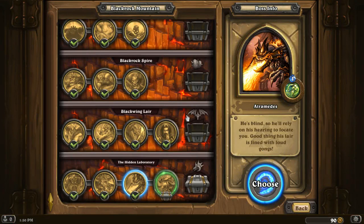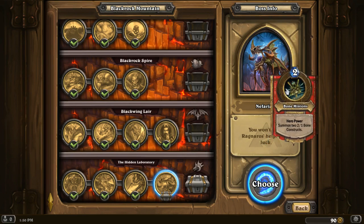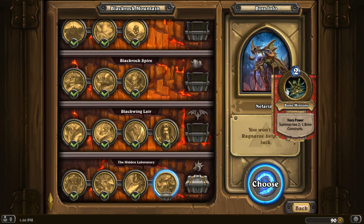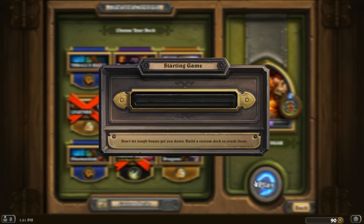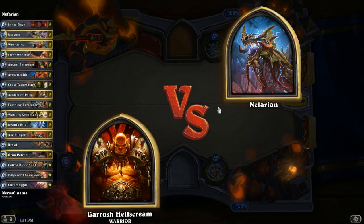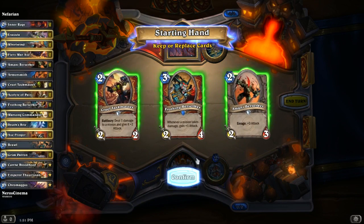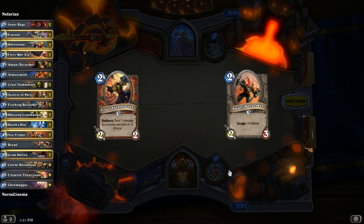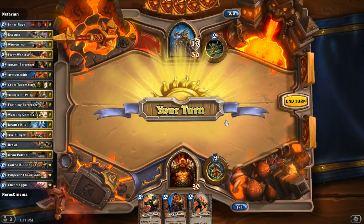Alright, final boss here — Nefarian! His ability is to summon 2/1 Bone Constructs. I think we're going to go with a Warrior for him, because I have a lot of cards for Enrages and AoE. I'm basically going to try to control the 2/1s. He says I won't have Ragnaros' help this time, and I'm kind of scared. Let's get the Armorsmith out and see if we can work on this.